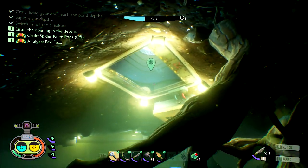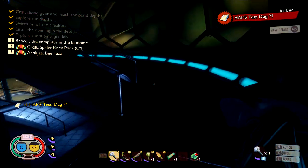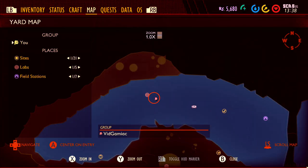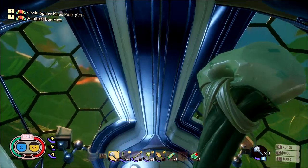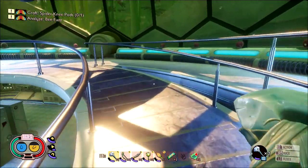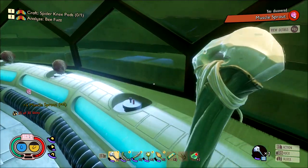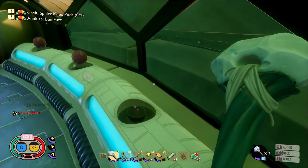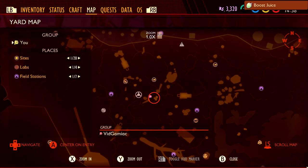Mussel sprouts require you to clear the pond lab, so go through completing the lab — including getting all the gear to go underwater — then open up the lab. Restore power to it and open up the dome. Once you get to the last room you'll be in the bio dome. Go up to the second floor and there should be a circle of mussel sprouts — a total of 30. You only need five for this achievement, but might as well pick all of them while you're here. Then head back to wherever you put your smoothie station.